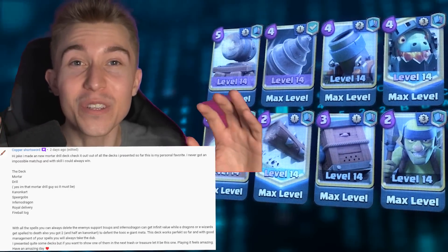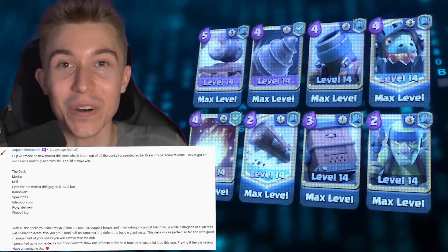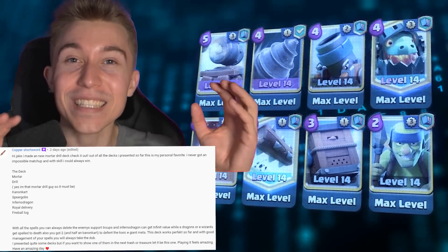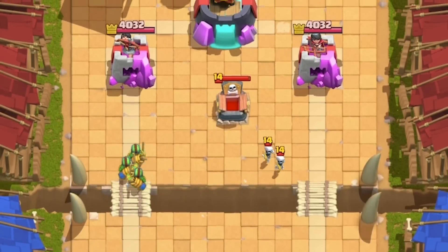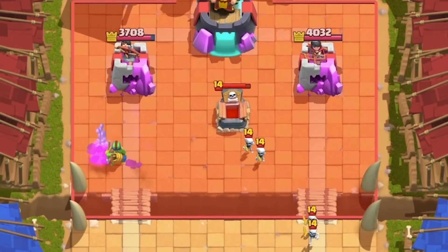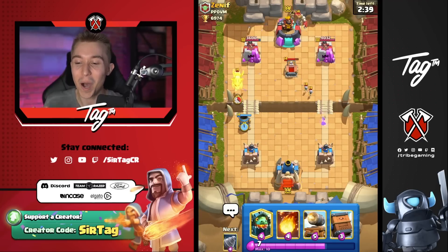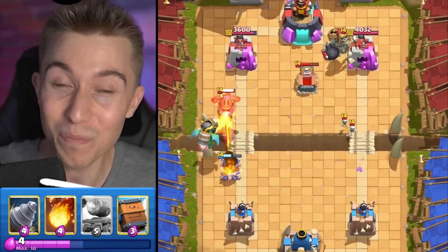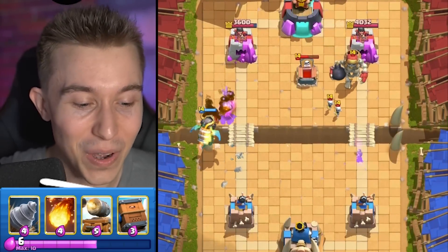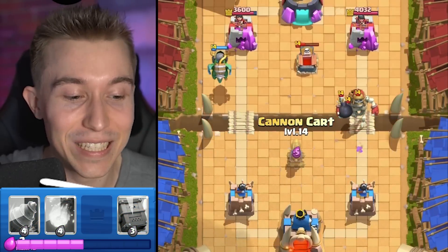Copper Shortsword said there hasn't been a matchup he wasn't able to outplay, beating everything if he just had enough skill. That's a pretty appealing promise, so let's jump in and test it. I'm going in for Spear Goblins at the start — they're menacing on that tower. It's hilarious that they just bypassed the Tombstone. The Inferno Dragon feels a bit clunky, especially with a lot of Electro Giants in the meta, but let's see if it surprises me like the last deck.